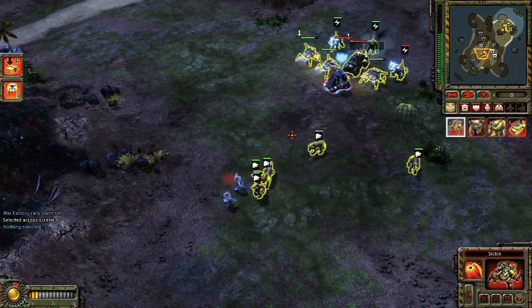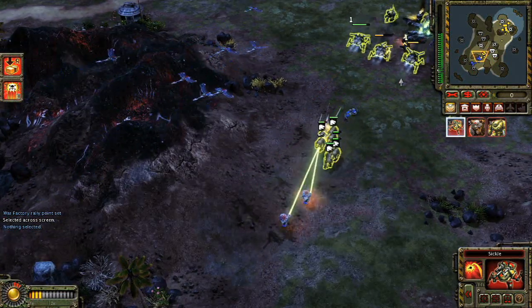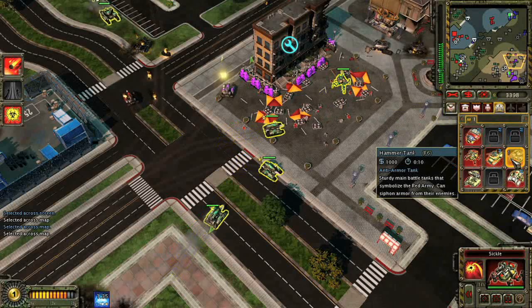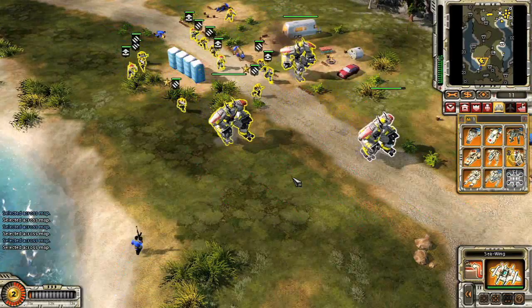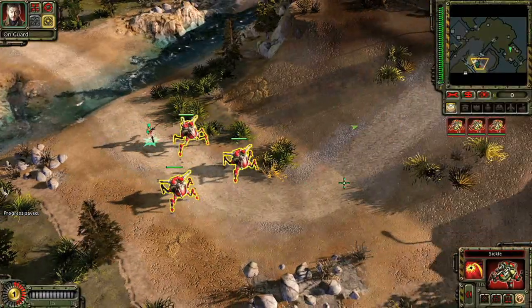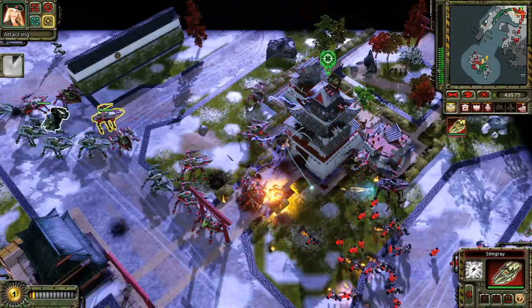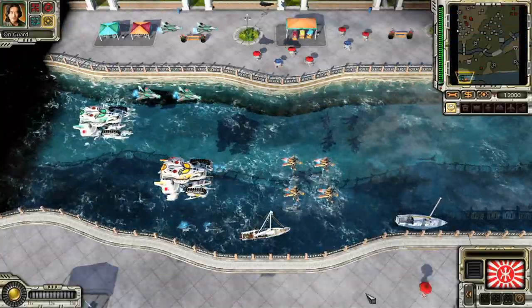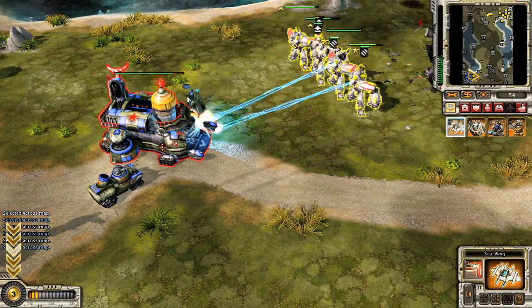There are some key differences between the three sides. The Soviets are slow to build, but their units favor brute force. The Allies use units that require a more tactical approach. The Japanese, who aren't tied to a power grid the way other sides are, specialize in rapid deployment over a large area. Whichever side you choose, you'll have plenty of time to play with all three during the 27-mission campaign, featuring a hodgepodge of crazy soldiers, tanks, planes, ships, and giant robots, nearly all of which have a secondary special attack.